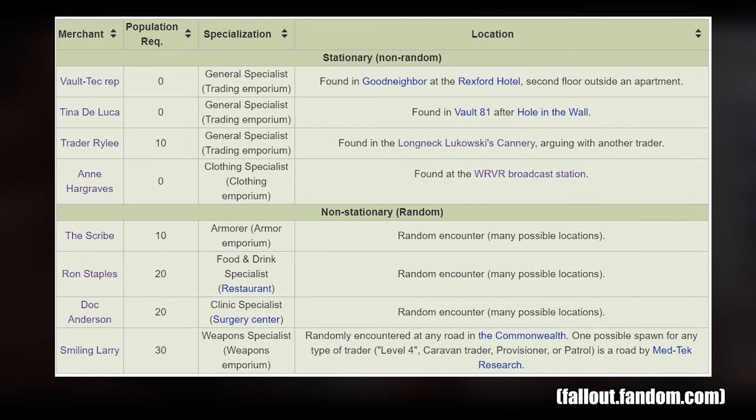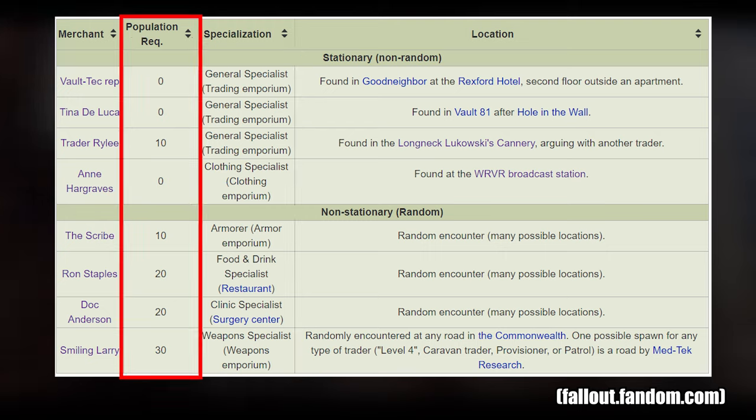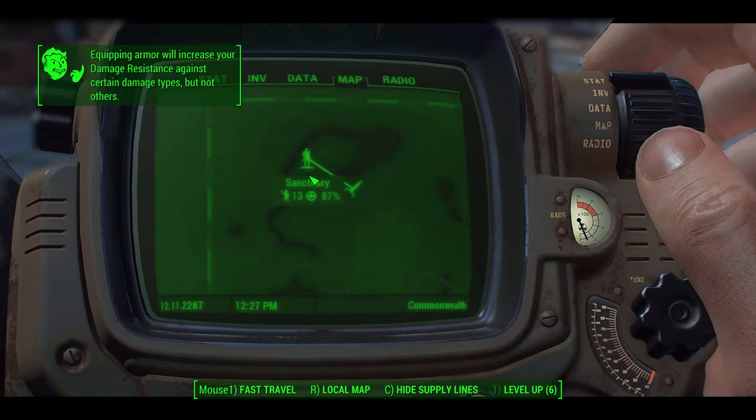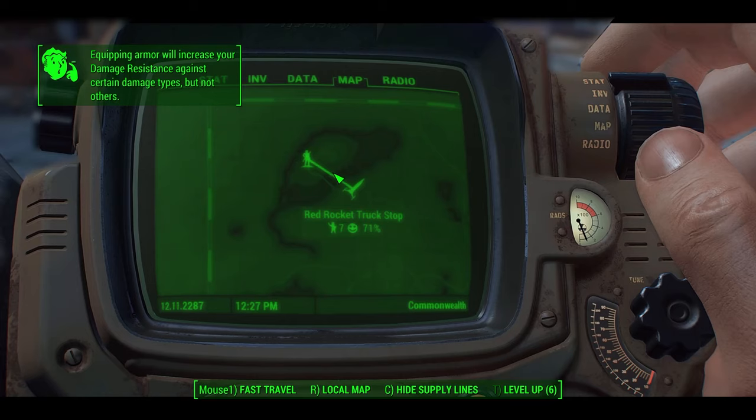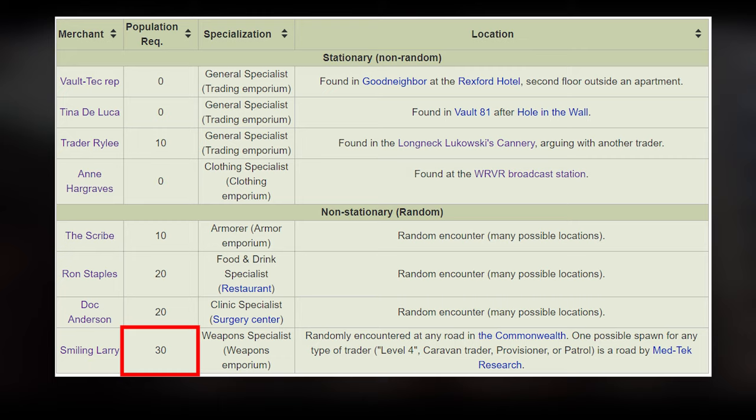In order to recruit any of the level 4 merchants you must have a level 3 store of their specialization built — for example the level 3 clinic for Doc Anderson. You also need to meet their population requirement, which is met by having a population above their threshold within a supply line connection. Currently I have 20 settlers within the connected supply line of Sanctuary and Red Rocket. The highest requirement is 30 for Smiling Larry, so I'll need to increase my population before going after him.